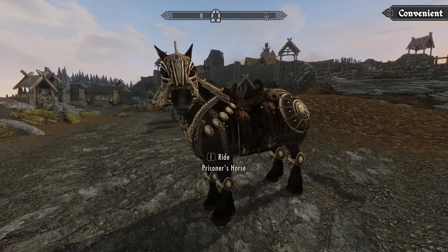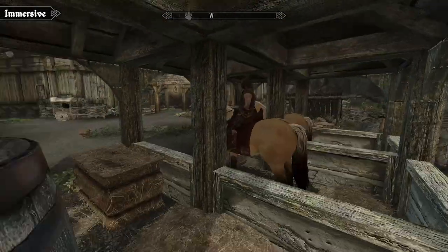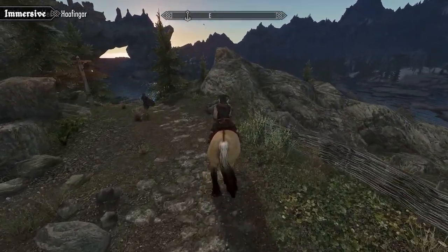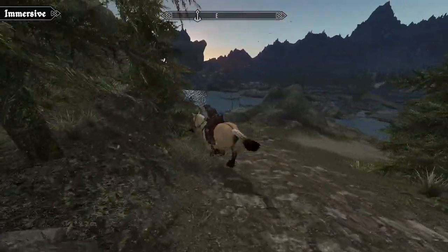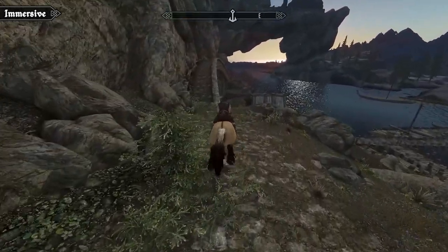Each horse in the immersive overhaul is unique. You can buy them from the stables and you can now even fully own a horse through theft. It's not as easy as just buying or mounting it — instead you'll actually have to ride with a stolen horse for 60 seconds while it gets to know you. To make things a bit tougher, the horse will also show signs of distress that'll attract nearby NPCs, which might come to the horse's aid.